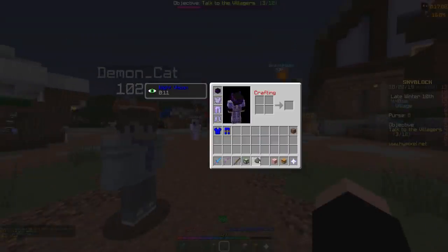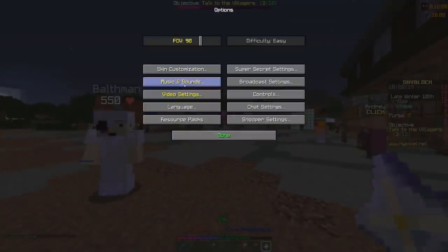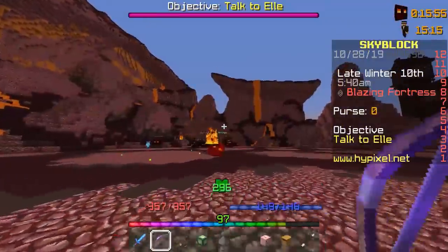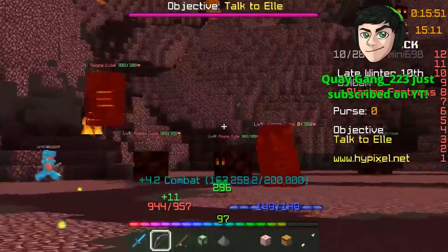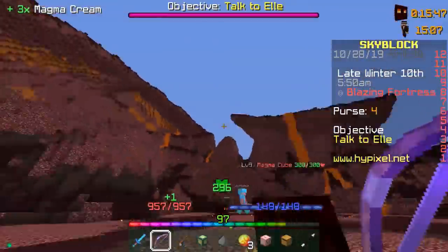This is a pretty decent weapon if you ask me. So we're gonna take that and use it to get ourselves some ghasts. Oh yeah, it also goes through things — how cool is that? Watch this, I'm gonna shoot one arrow and it's gonna get like three, four, five, six kills with one shot.